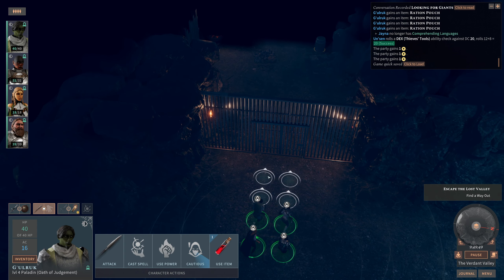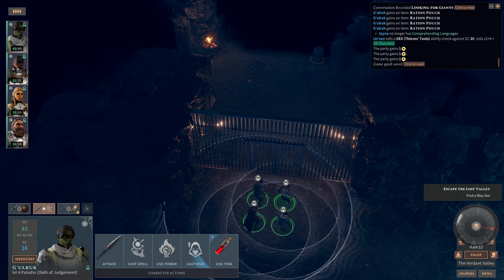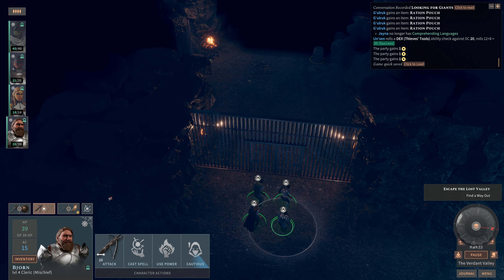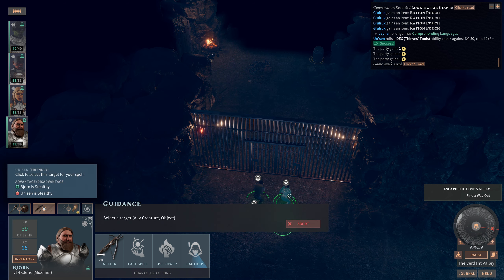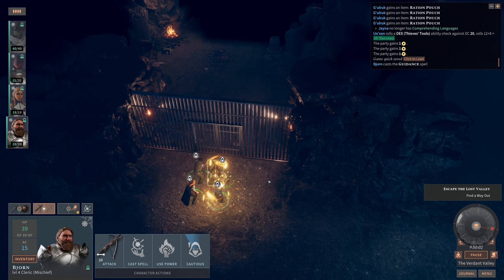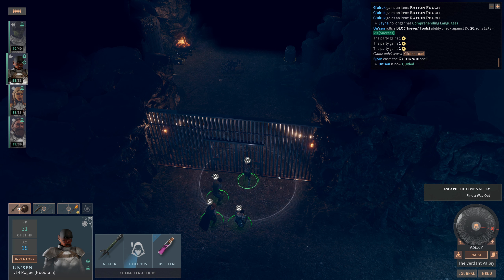And if we're unable to make progress in any direction, then I will seriously consider dropping the difficulty. But for right now, let's cast the spell Guidance on Unsun, so that we have an extra D4 on our skill check to pick this lock.